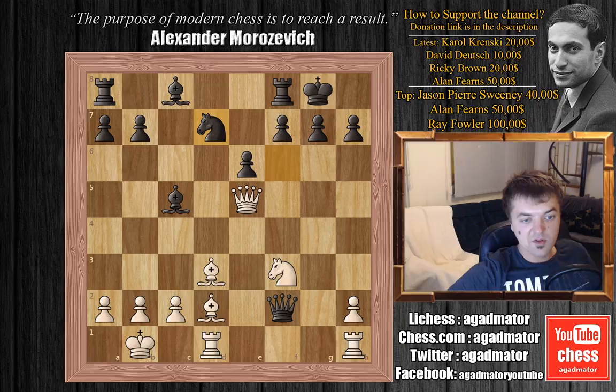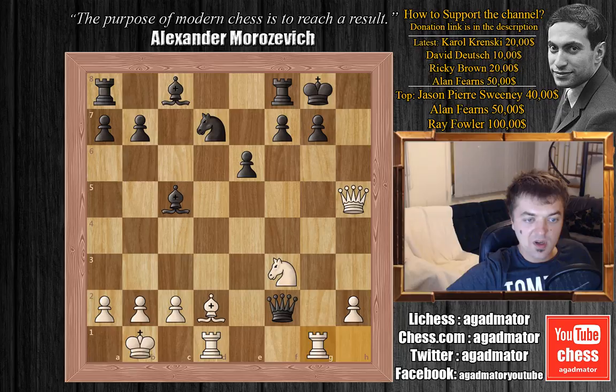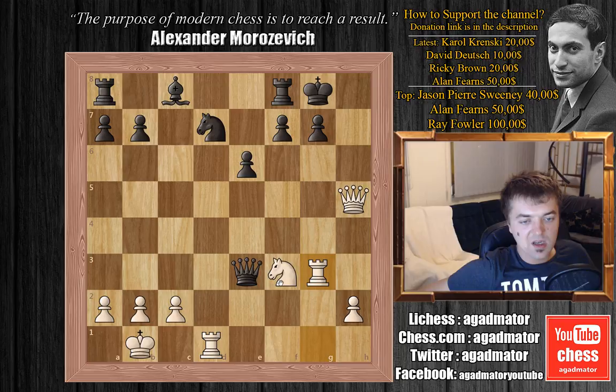So Morozovich finds another idea — he plays bishop captures on h7 with check. We have king captures on h7 and now queen to h5. King to g8. It doesn't seem like white can do something immediately, so Morozovich tries rook h to g1 with ideas of rook to g7. We have bishop to e3, threatening to exchange one more piece and also preventing ideas like bishop to h6. We have bishop captures on h3, queen captures on h3, and now rook to g3. Morozovich plays rook to g3, threatening ideas like knight to g5, opening up the attack on the black queen, and also with ideas of checkmate on h7.